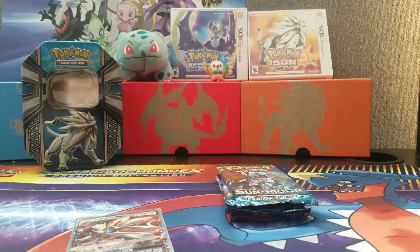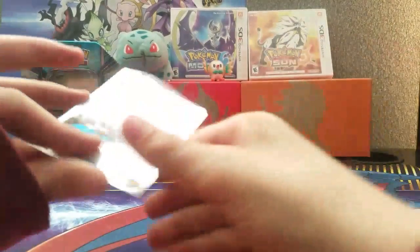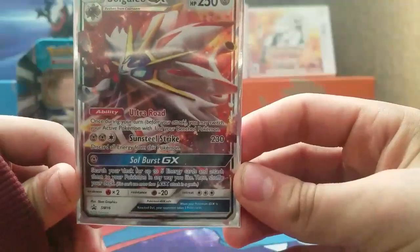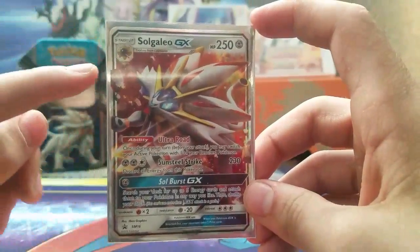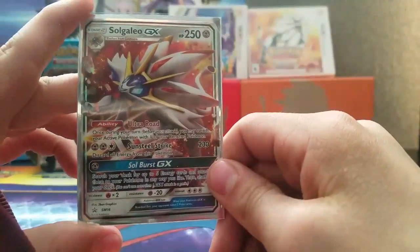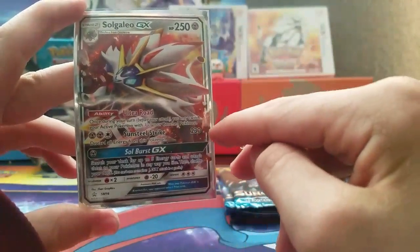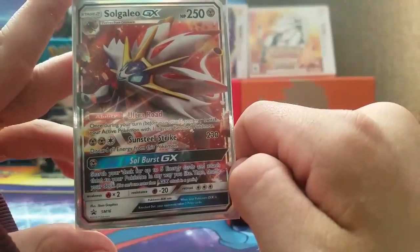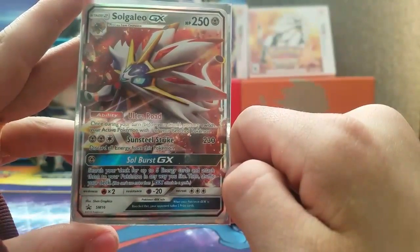We're back and here is the code — as always the first person can grab that. Then we have the prize of the tin: Solgaleo GX, and it evolves from Cosmoem. Usually EXs don't evolve, but this actually evolves from the under-evolutions. It knows Ultra Road — once during your turn before your attack you may switch your active Pokemon with one of your benched Pokemon. Sunsteel Strike is an actual move from the game. And Soul Burst GX: search your deck for five energy cards, attach them to your Pokemon in any way you'd like, then shuffle your deck. You can't use more than one GX attack in a game.